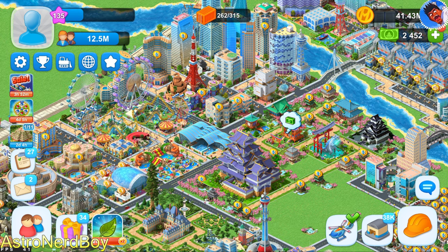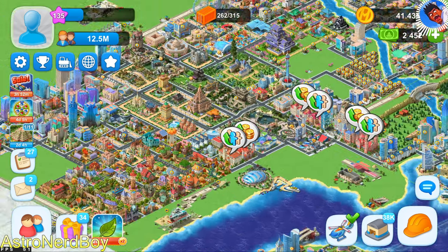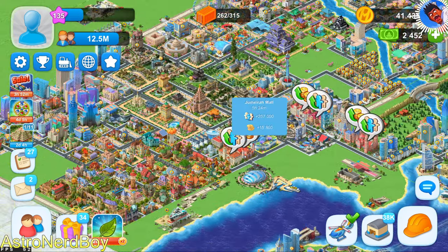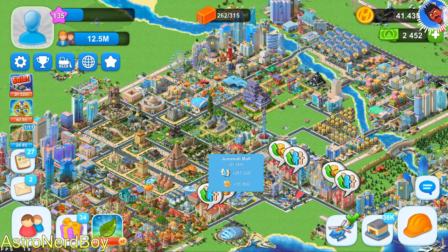Finally, there's no way to switch views in the game. You're always forced to look from the same angle — you can zoom out and zoom way in, but that's about it. You can't switch 90 degrees and get a view of the city from different angles. I wish you could, but they haven't spent the money to allow you to see all these art assets from different angles, and at this point they're never going to.